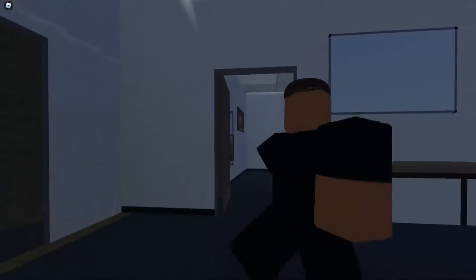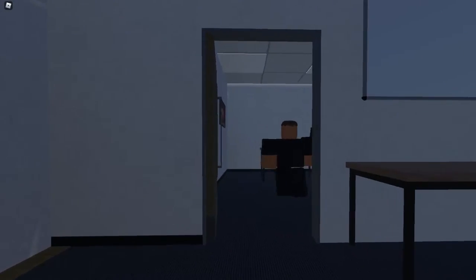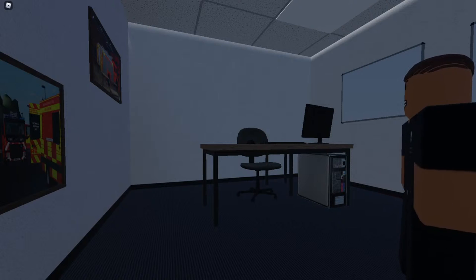As you first come through here, this is just kind of the welcoming area. It's not a very big station, Adleton. Through here is the station commander's office — this is where the station commander comes to work.